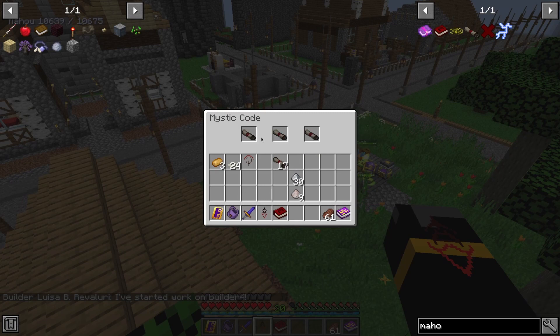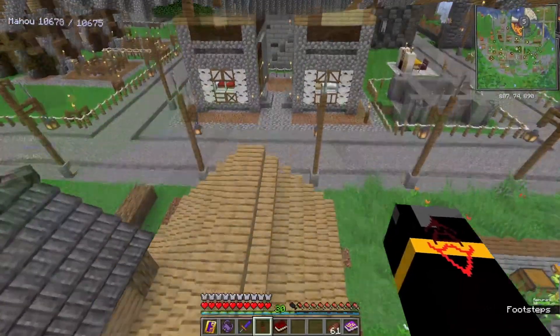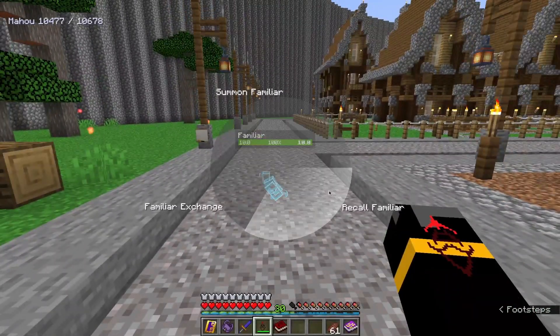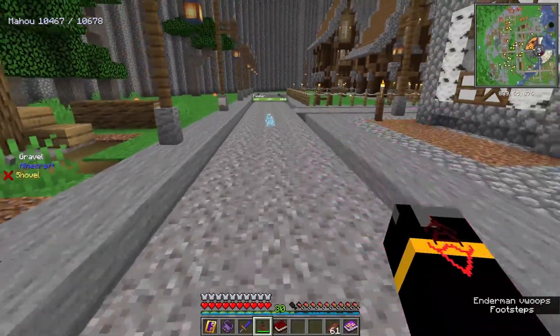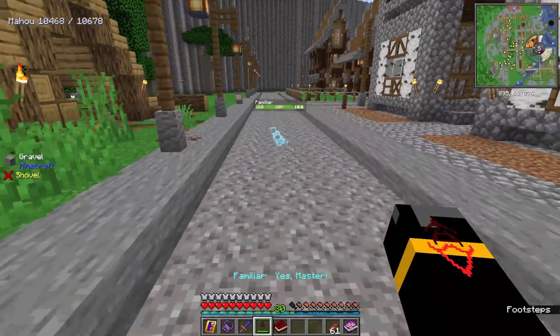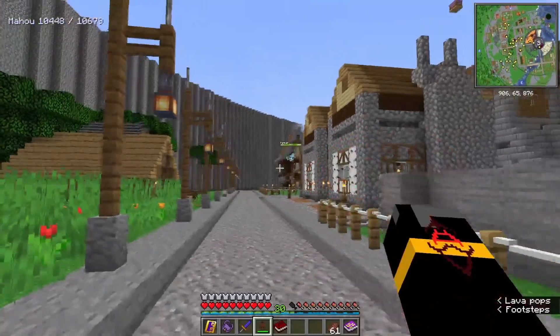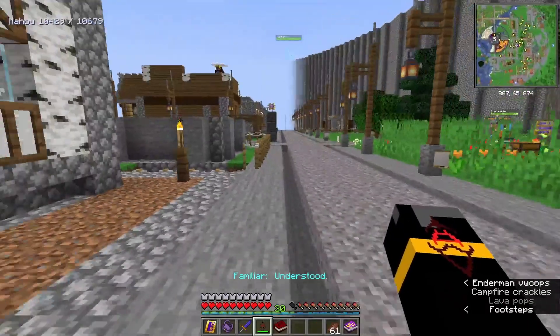The Mystic Code First Sorcery does something very similar, but you only need one copy of the spell and it draws from the item's durability instead. You can enchant the Mystic Code First Sorcery with things like Mending and similar enchantments to increase its durability, allowing you to basically infinitely cast a spell.